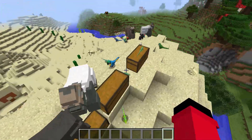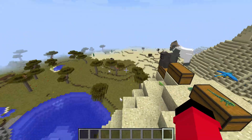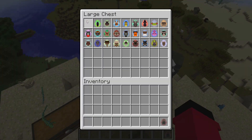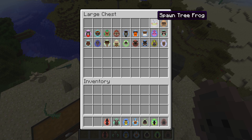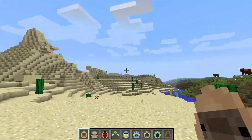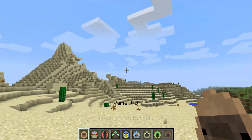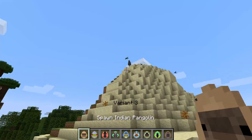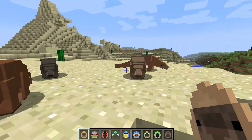So I've already done two videos in this world — there's a crap ton of mobs. We're just picking up where we left off, which was inside of this chest, starting with the Indian Pangolin. There's the pangolins.